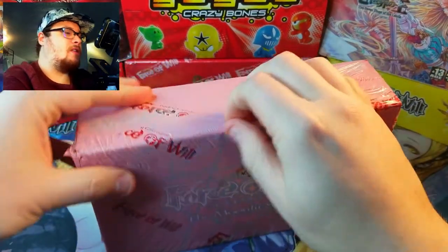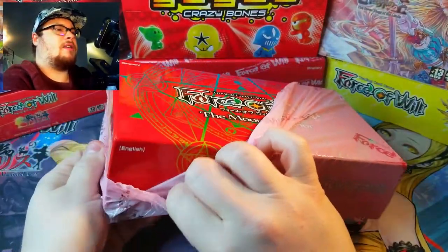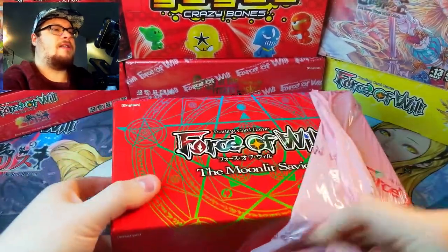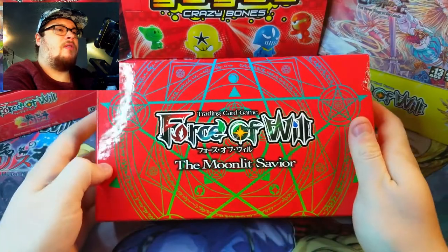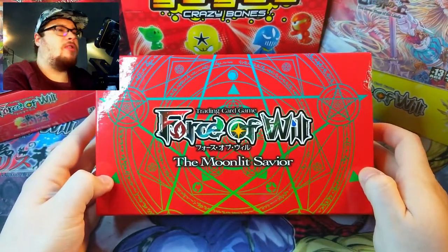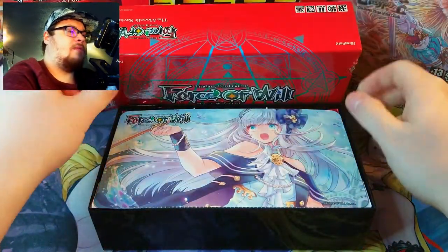Let's crack open this really interesting pink packaging — the classic pink Force of Will packaging — to reveal this beautiful red box. Look at that nice hard shell! It's got some nice colors on it this time, not just imprinted like it usually is. Alright, Moonlit Savior, let's see what we got.